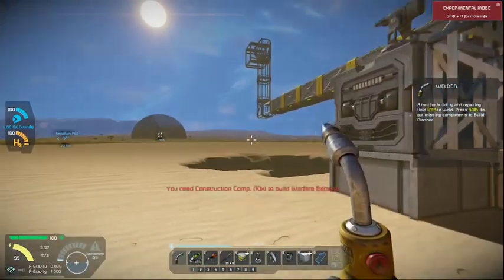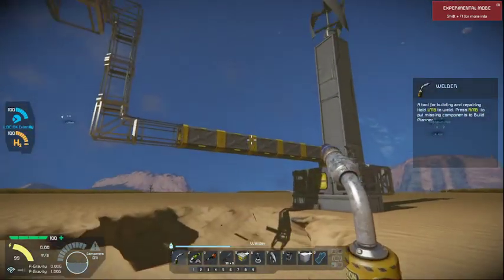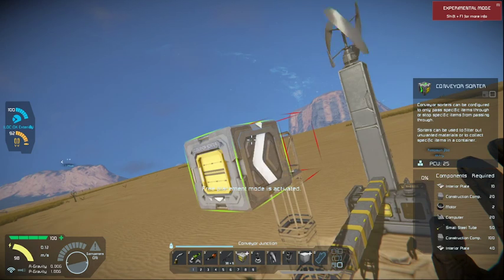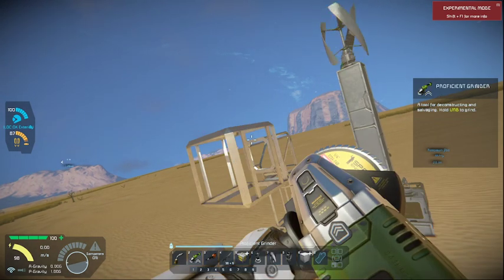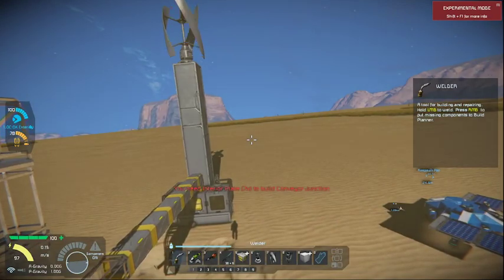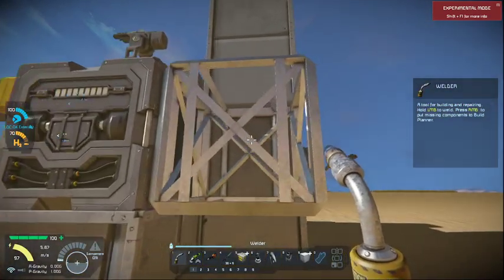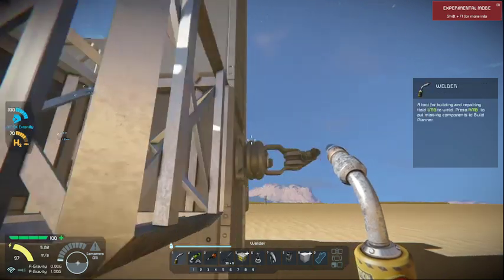All right, we need to take this off — apparently that's a sorter. We need a conveyor. We need steel tubes and everything to get this up and running, but first we need this stupid battery running right now. What do I need? I'm gonna need 80 power cells — that's gonna be fun.